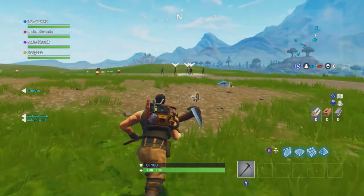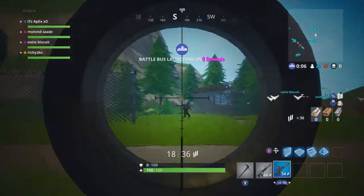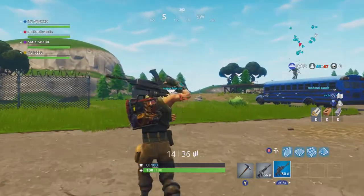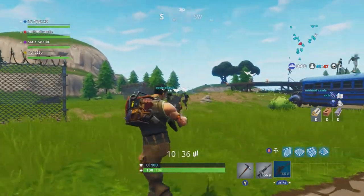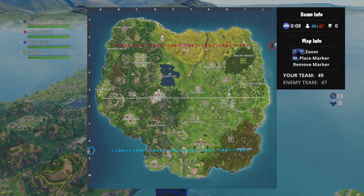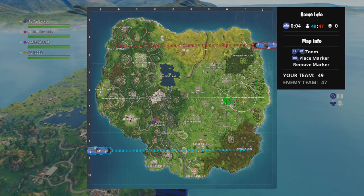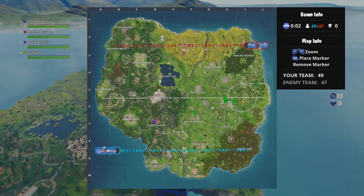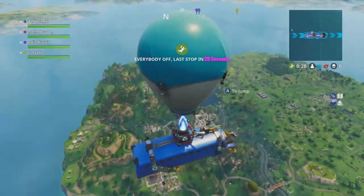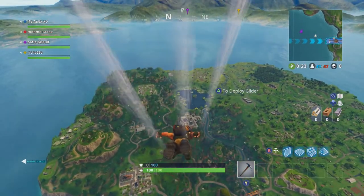In this game what we need to do is play it a bit more strategically. I think we need to gather more materials — I only had an assault rifle and a shotgun last game. We probably need to play a bit more strategically, especially at the ending. So what I think I might do is still go to Tilted Tiles.